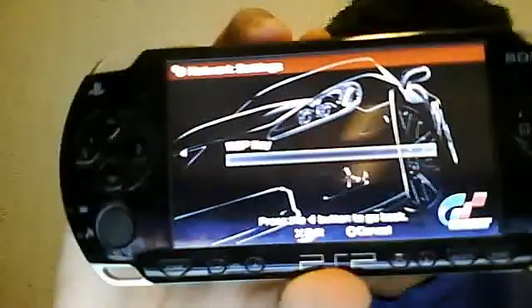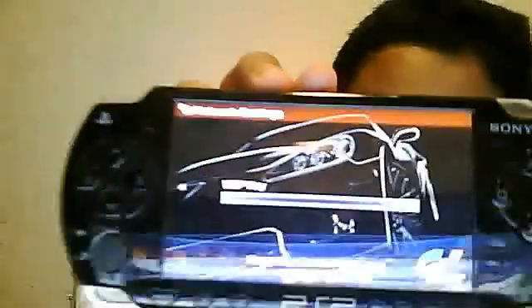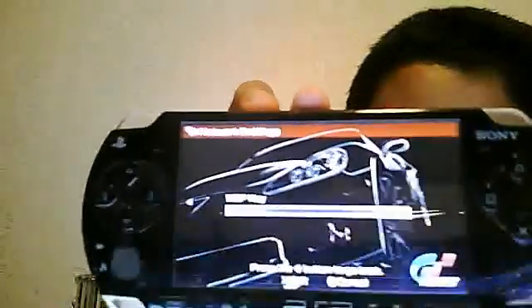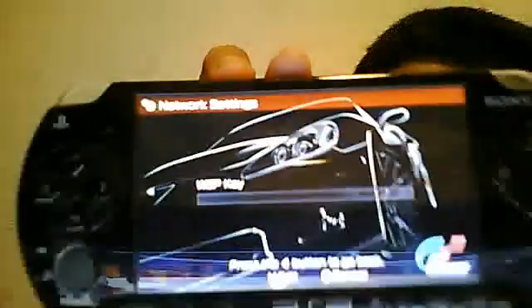As you can see, it'll come up to your key — WEP. Now, where do you find your WEP key? I'm only allowed to show that quickly because I can't show you guys my WEP key. But the WEP key is basically underneath your router. Under your router it should say the WEP key. All you have to do is write the WEP key down.